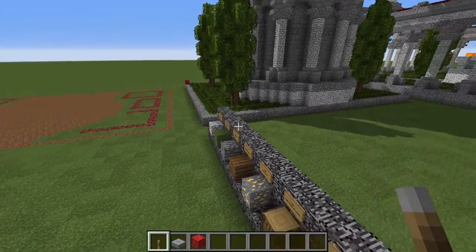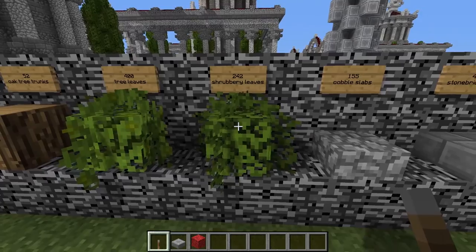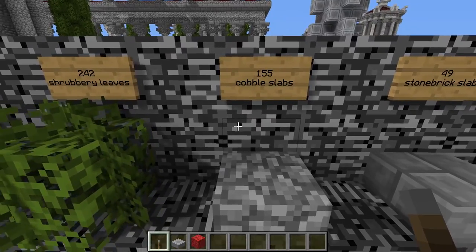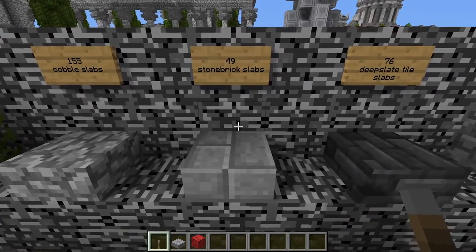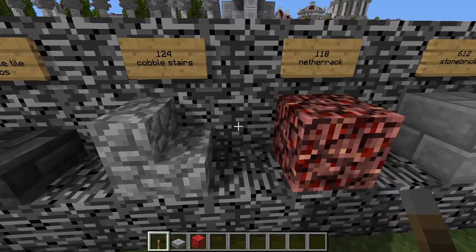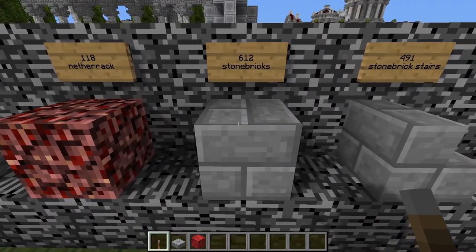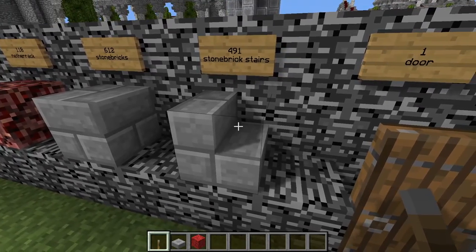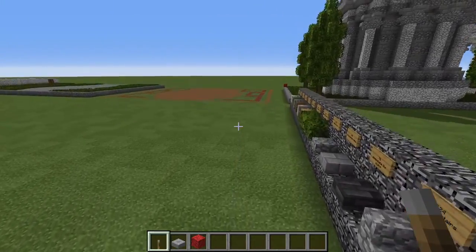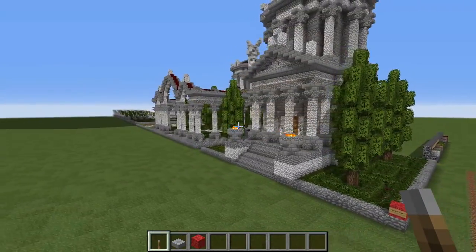For the shrubs you need a different type of leaf block — 242 leaves for the shrubberies, whichever is your favorite. You will also need 155 cobblestone slabs, 49 stone brick slabs, 56 deep slate tile slabs, 124 cobblestone stairs, 118 blocks of netherrack for garden mulch, 612 stone bricks, 491 stone brick stairs, 1 door, and 122 blocks of red nether brick. Standard stuff used to build Roman buildings.